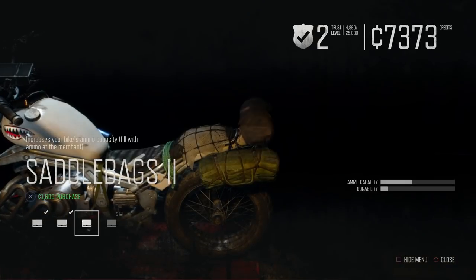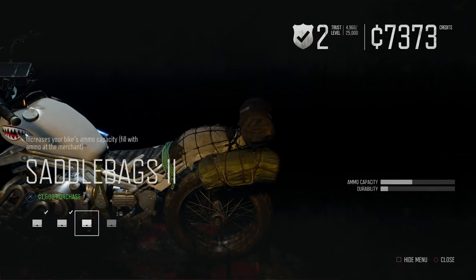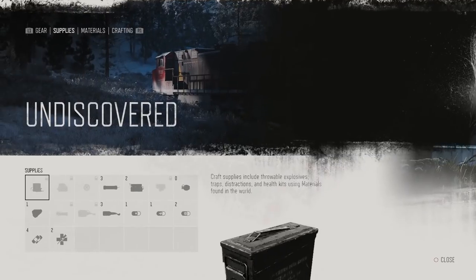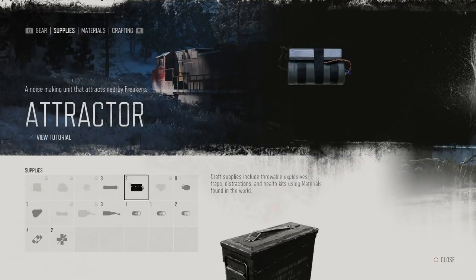Also the Bike Saddlebag 1 upgrade from Koblan's camp for 800 cents is great, and regarding inventory and supplies, the more you have the merrier, so stack as much as you can.